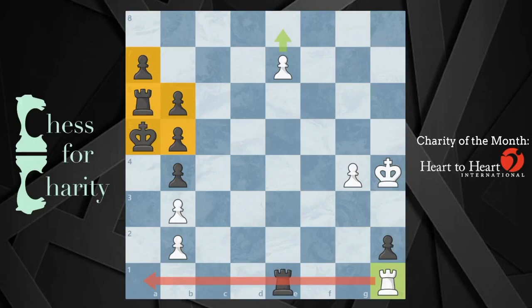Hi everyone and welcome back to Chess for Charity. In this video, I'm going to show you an amazing puzzle that some engines have a hard time figuring out. Take stock of this position here — it's white to move. Black's pieces are all kind of bunched up, unable to move. You see these white pawns blocking off some key squares. This rook is currently guarding against checkmate on the side of the board, and this pawn is going up the board.